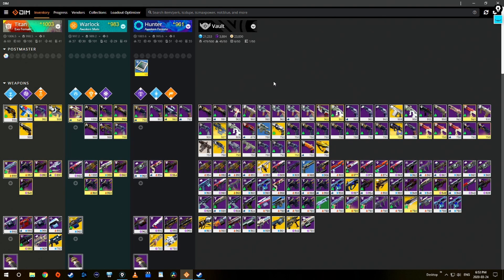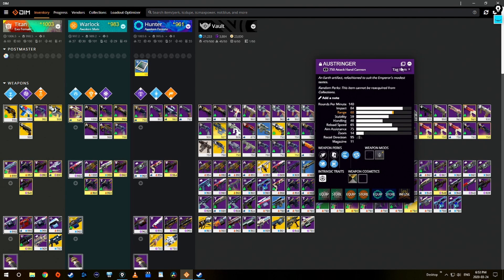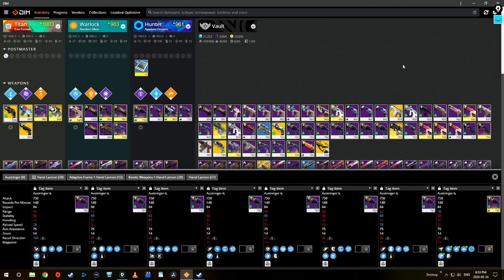The comparison tool circles back to guns. You might say: I don't know what a god roll is, I don't know how to compare all of these and decide which ones I should keep. That's where DIM comes in — they have a comparison tool where you just click on the gun, go to the top right corner where there are these two squares, and when you do that it pulls up every single version of that gun that you currently have, whether it's in the vault or on your characters.